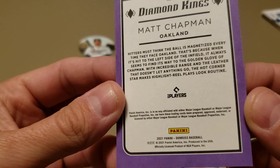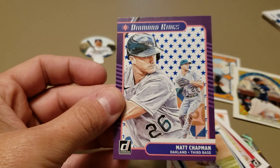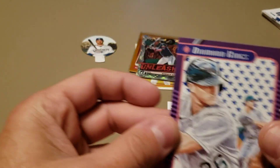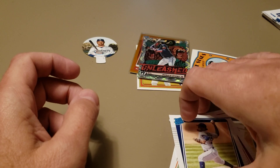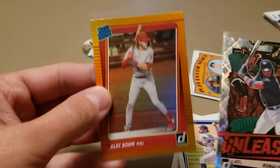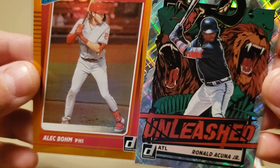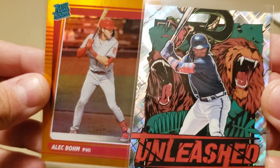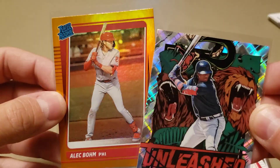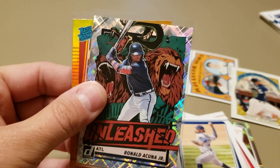Either way, fun little rip, got some sweet looking cards out of there. The two favorite ones are probably the Unleashed diamond Acuna and the Alec Bohm orange Rated Rookie. Hope you enjoyed the video, thanks for watching, catch you on the next one.